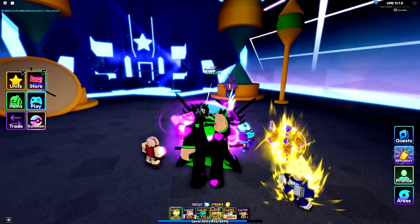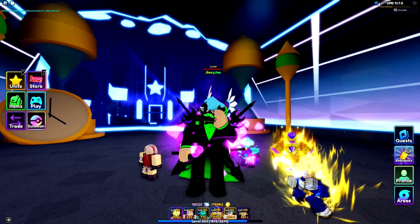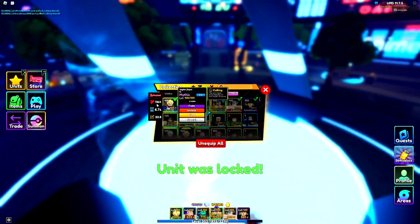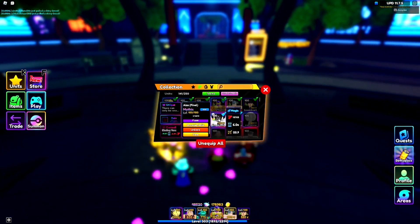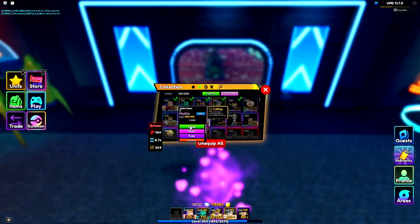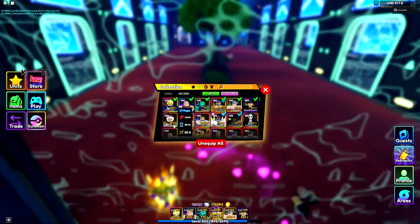Fully evolved Vegeta! We get a perfect stack cube and three normal stack cubes for that. It's a pretty good unit, and next to Golden Frieza they look very good together. The unit by default has 7,000 damage - that's a pretty high placement, basically in the top two rows of my units with uniques.